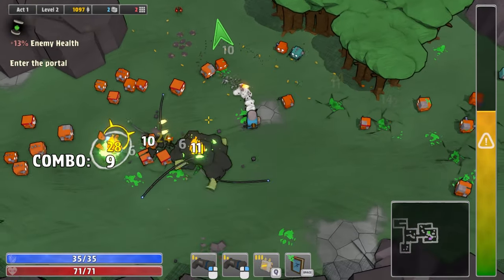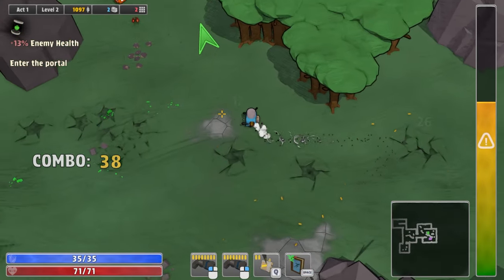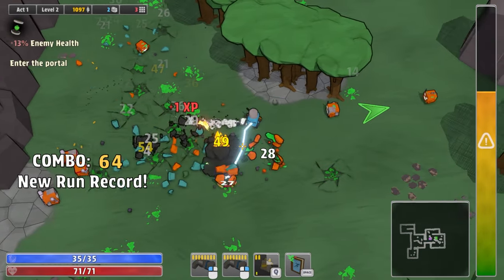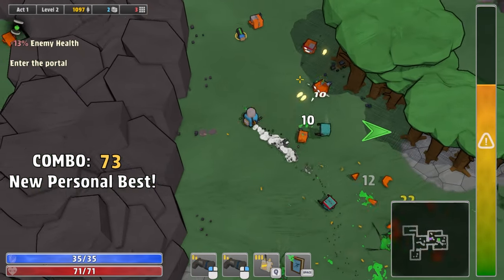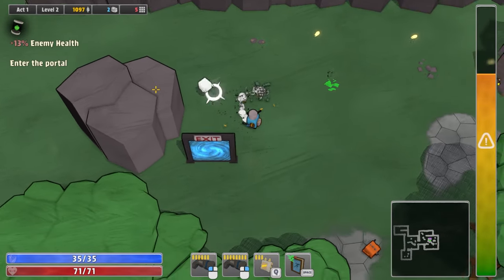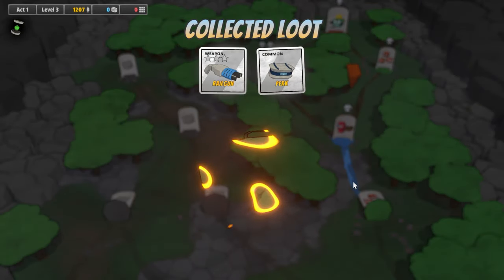I guess when we were playing that other map I just wasn't really paying attention to that, which is why we got squashed. Let's just get out of here — I don't see any benefit to killing more enemies. Maybe there is a reason to do it, but I'm not seeing it at the moment. Let's collect everything and get out of here. More XP, nothing else — we're gone. Let's maybe get some better weapons if we can. We got a railgun — inflicts fire.